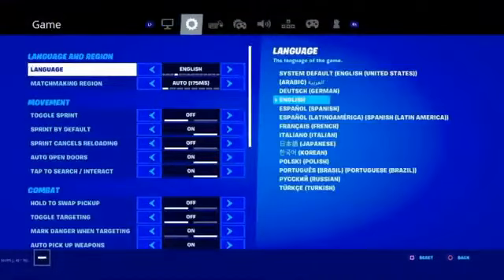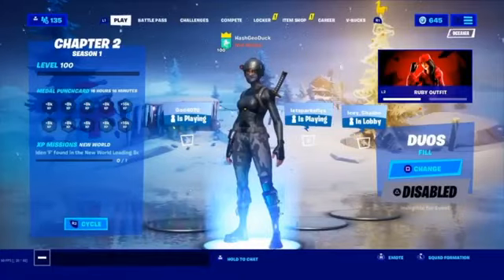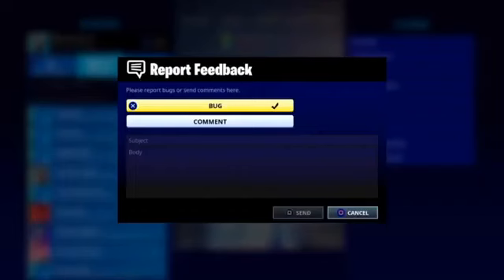Go to settings and once you're in settings, go to matchmaking region and put that on Oceania. Once it is on Oceania, hit apply and then back out. Once you've done that, open up your menu one more time and go into feedback. Once you're in feedback you should see the screen right here.